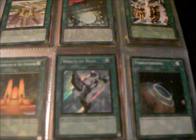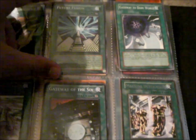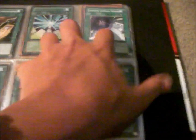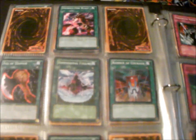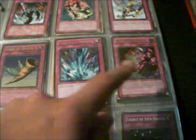Glare. There we are. Is that rare? Yeah, that's a Rare Future Fusion. That's a Cards of Consonants — that's a Common, and a Common Gateway for the Dark World. Some Junk over here. That is not for trade actually. That's a Rare from Turbo Pack, Torrential Tribute, and Ultra Horn of Heaven, and Ultimate Cross Counter.